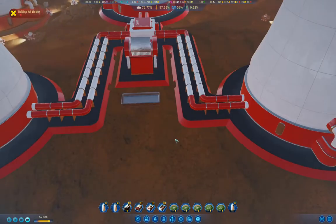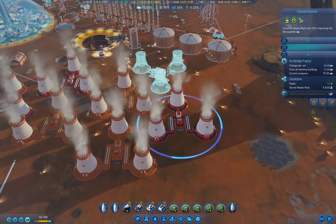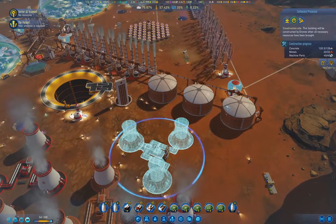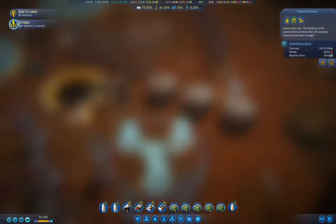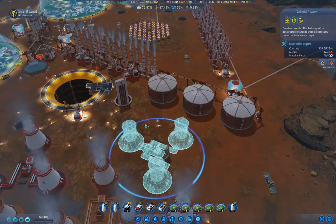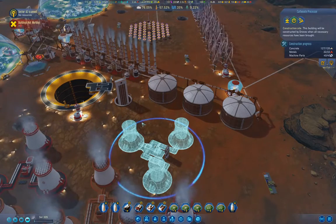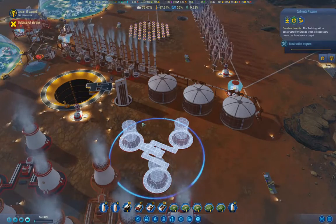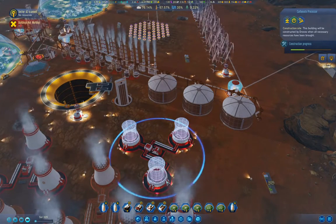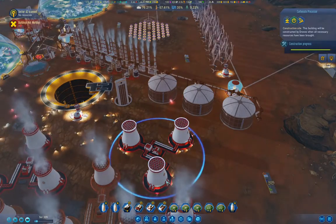Why is the pipe red there and white there? Whatever. Okay, another one going, and then this one — the drones are still scurrying around. There's also the patient event: it just sucks 50 million cash from you several times and then the patient passes on. If you've got the cash you might as well let it play out; I can't remember if it does anything else when it finishes.